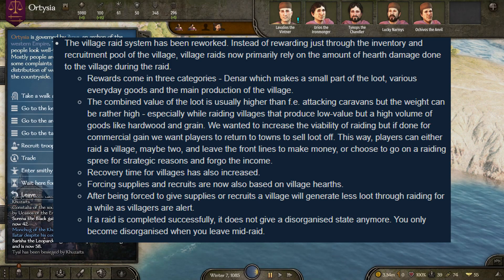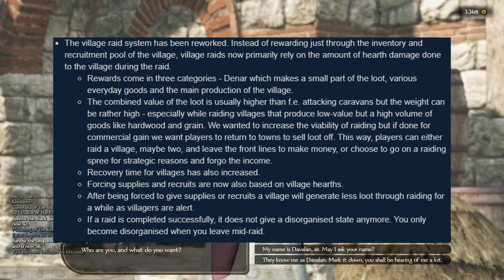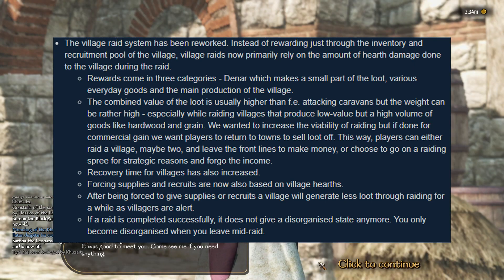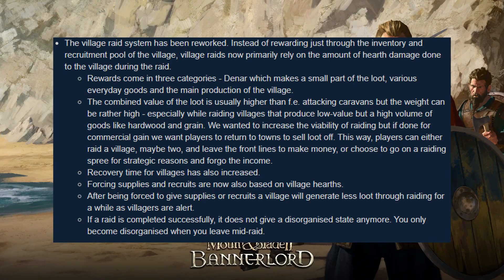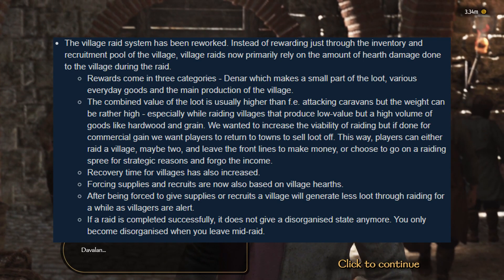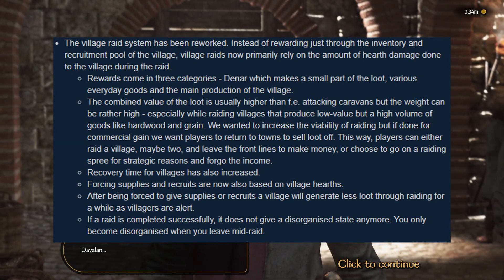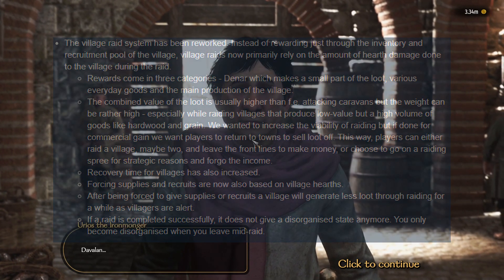Lastly, if a raid is completed successfully, it does not give a disorganized state anymore. You only become disorganized when you leave mid-raid. Disorganized means you're slowed down for a couple of in-game hours. But if you are successful in raiding the village all the way to the end, you will not be disorganized and you can run away quickly. I think it's a good change.